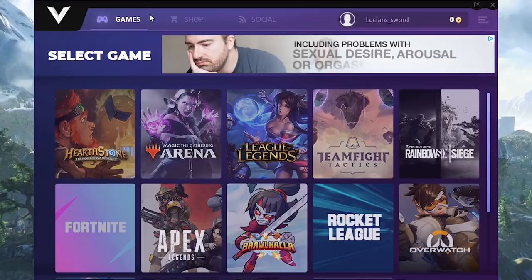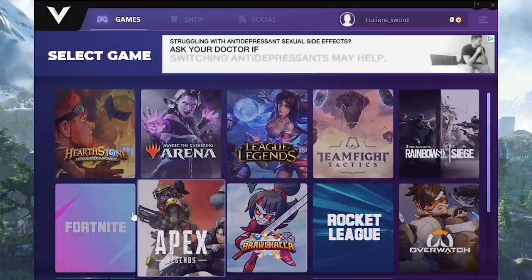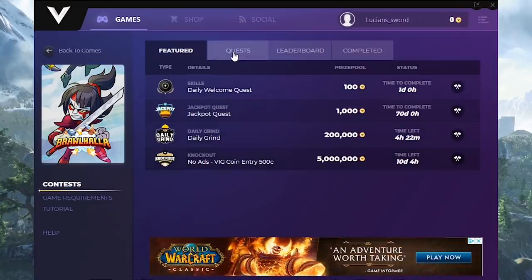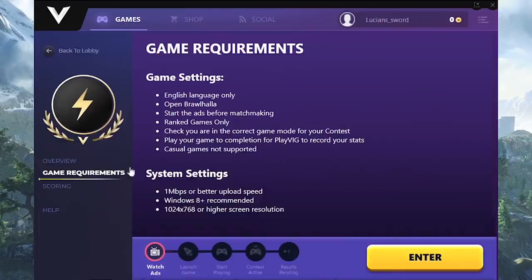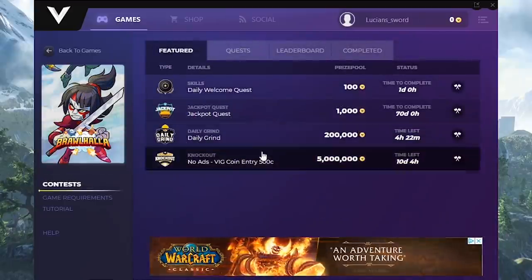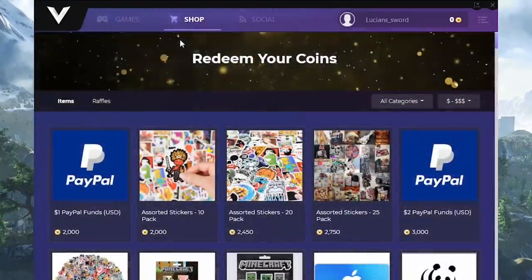PlayVig is an app that is completely free to download, and not only Brawlhalla but many other games as well that you're probably already playing. Once you're in Brawlhalla you can pick a quest that you want to compete in — let's say win one ranked game. All you have to do is complete the quest and you're gonna be rewarded with PlayVig coins. You can also do jackpot quests which are based on your performance in the game, so the better you play the more coins you're gonna get. There are universal leaderboards where you compete against other people, and there are always several options on how you can earn PlayVig coins.